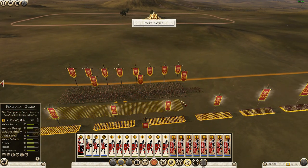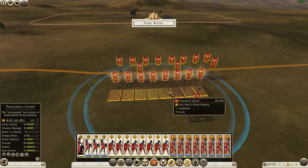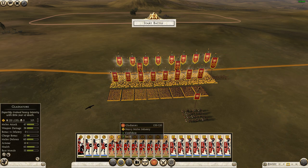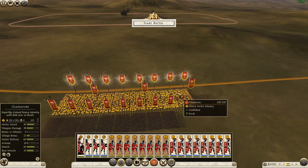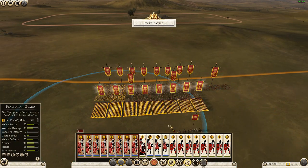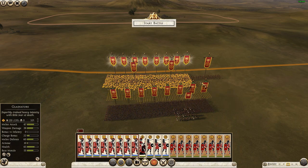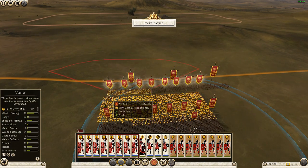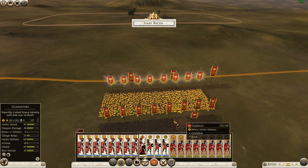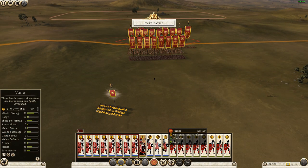Gladiators in front. Actually, we need to do this row first, and then the Gladiators. Got to group this and move it back. One of the problems that Rome 2 has is that the training system is gutted out.